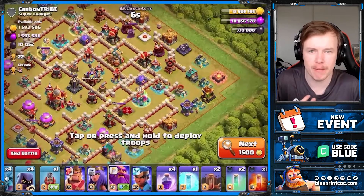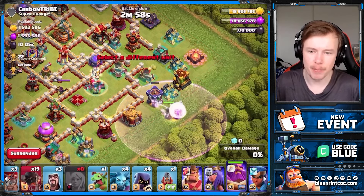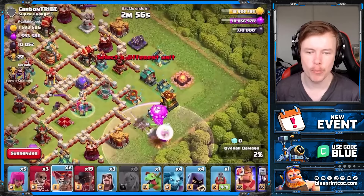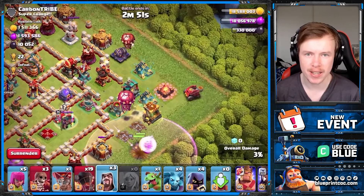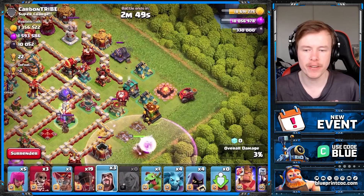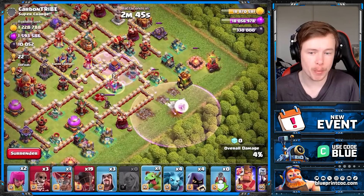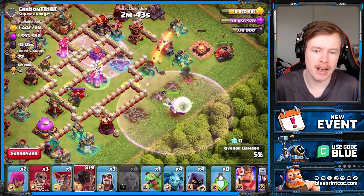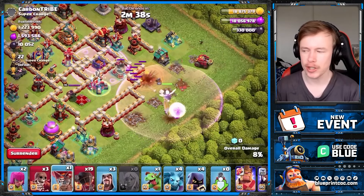I want to talk in more depth about the treasure hunt event while we're doing a warden charge rocket loon attack. If you're wondering what are the best attack strategies to use at Town Hall 16, yesterday we did a video on the top five attack strategies — this one featured at number four. It's my favorite though, but you can use some of the other top three ones if you watch the video.